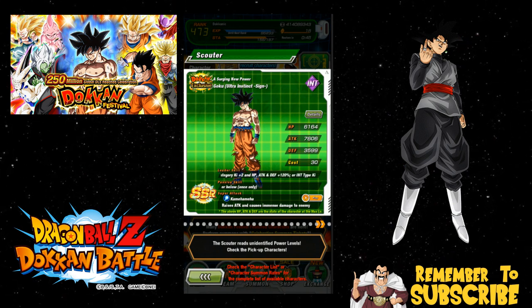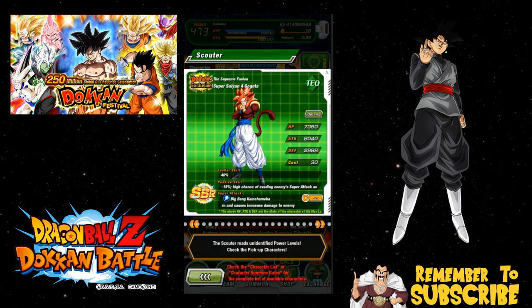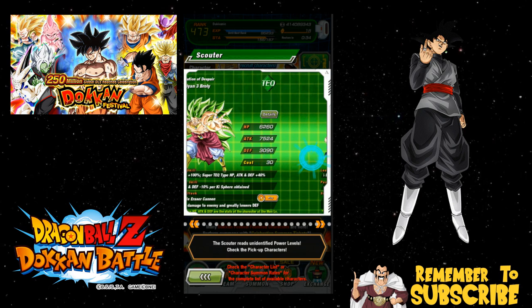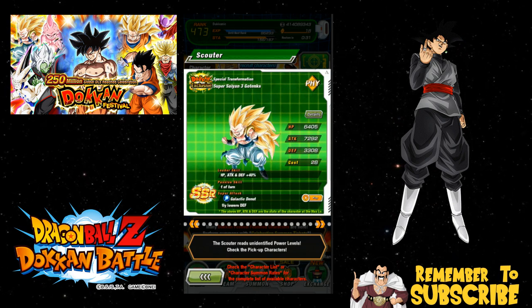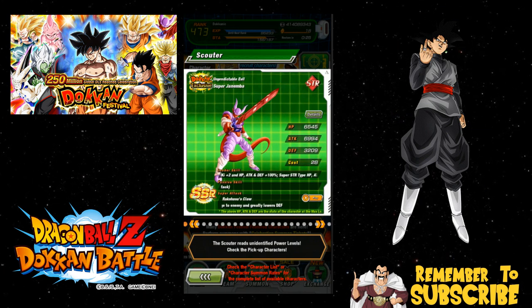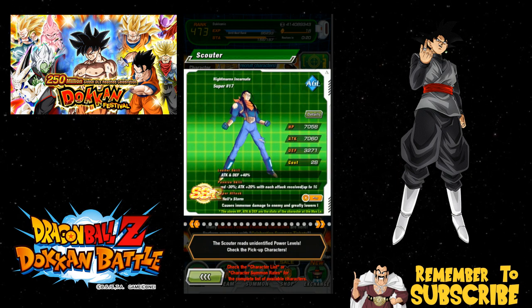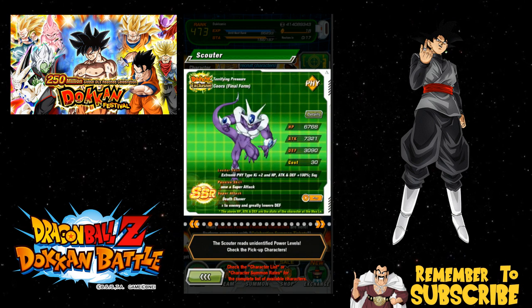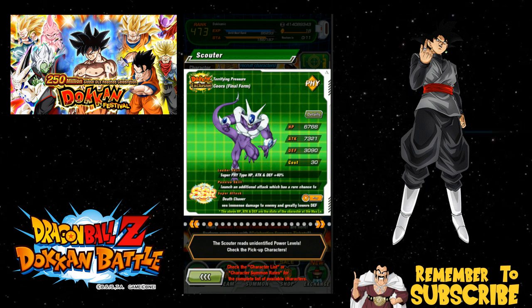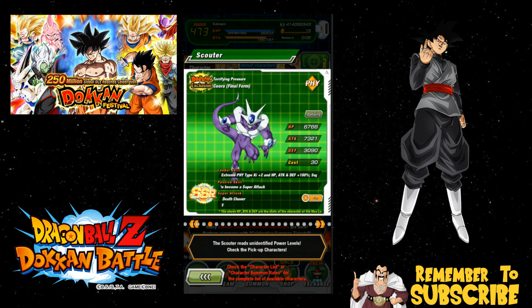I want at least one or two more dupes of Ultra Instinct Goku. I don't even have Ultimate Gohan so I'd like him. SS4 Gogeta I just rainbowed recently. I want dupes of Omega Shenron and Broly. Gotenks I wouldn't mind dupes of. Super Gogeta I'd like dupes of, and Janemba I need two more dupes to rainbow. Kid Buu's already rainbowed. Super 17 I'd like dupes of, and SS3 Goku is number one on my list because I need him and Omega to finally beat Super Battle Road.